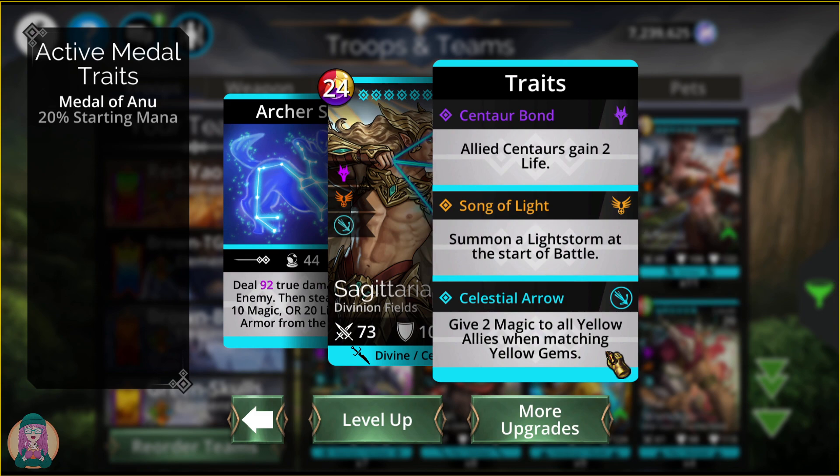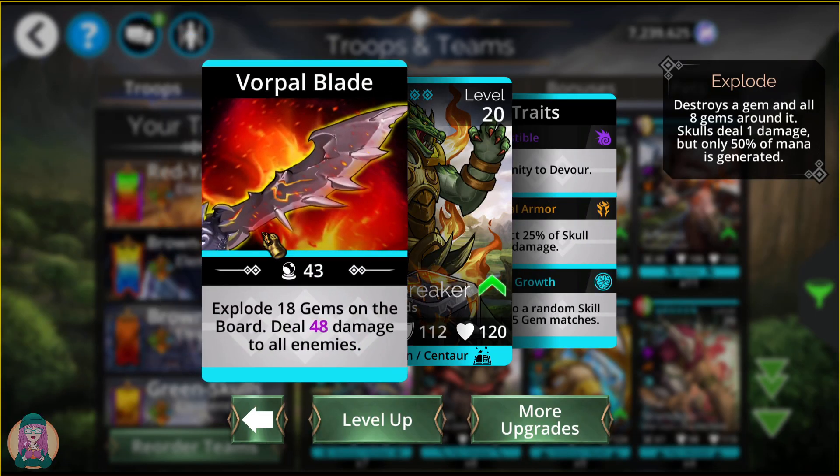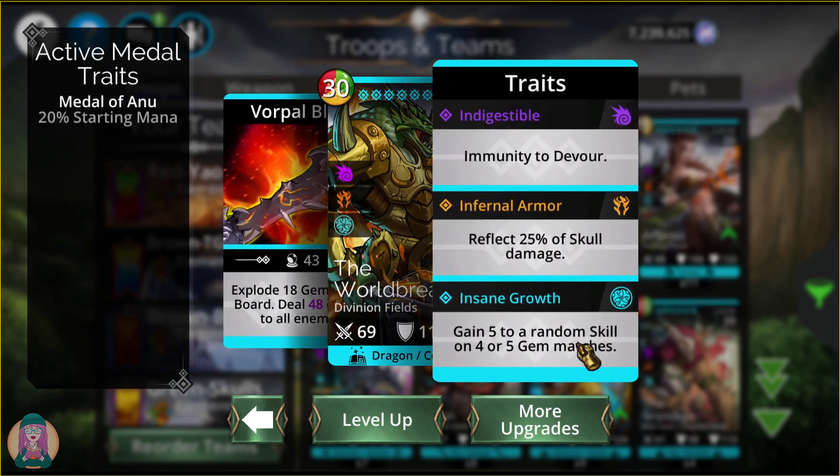Sagittarian gives 2 magic to all yellow allies when matching yellow gems, so if you have a fully yellow team he could be very useful in a long battle — especially if paired with something that loops with yellow and is heavily magic-based. He also starts the battle with a Light Storm. The Worldbreaker explodes 18 random gems on the board and does damage to all enemies. Put him in a delve, he's more useful. He gains 5 to a random skill on 4-plus gem matches and has Skull Reflect and Immunity to Devour, so you have to curse or stun him before he can be devoured.